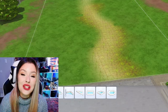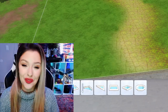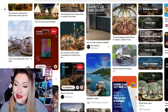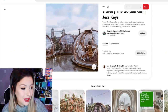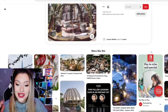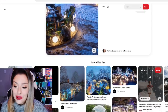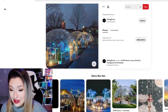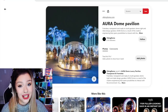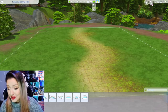Hey guys, how's it going? Today we are going to be building a bubble dome tiny home community in The Sims 4. If you don't know what the bubble domes are, I will show you what I mean. These are some examples of the bubble domes that I want to build, but I want them to be fully functioning like tiny home villages. My idea was originally to build a restaurant, but I want to build this style in like a tiny home community. So I'm going to show you guys how to build the bubble dome first of all.